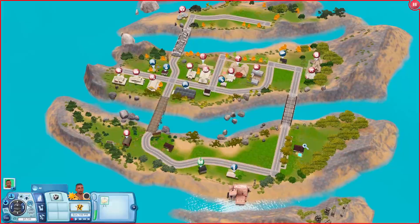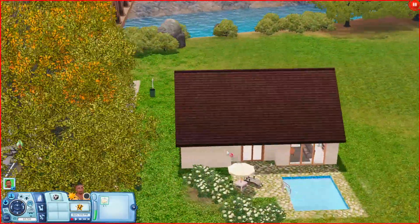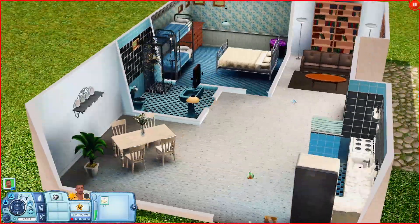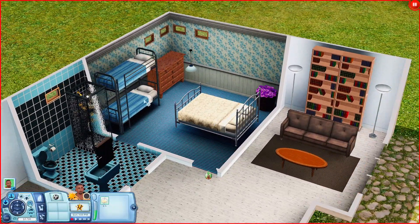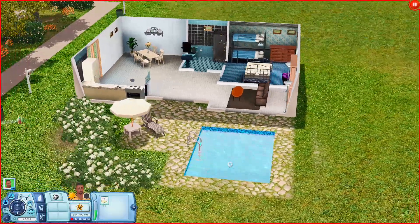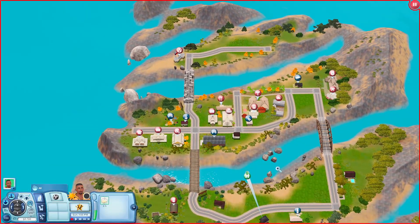Now checking out this next house. When you come in, you have a dining table, a kitchen, and going the other way, a bathroom and a bedroom with a bunk bed and a single bed — so it's like a one-bedroom house. There's also a little sitting area, a swimming pool, and a lounge area outside.